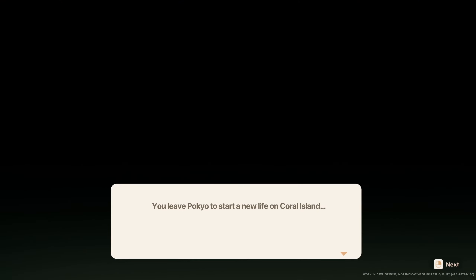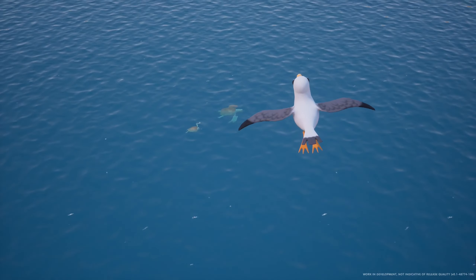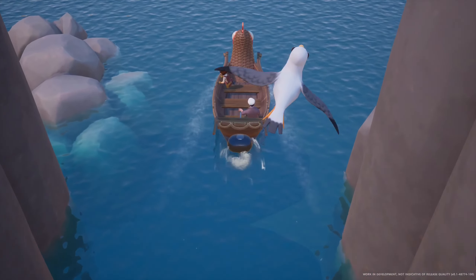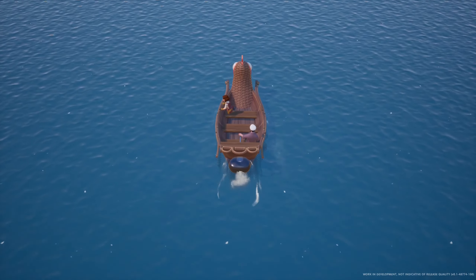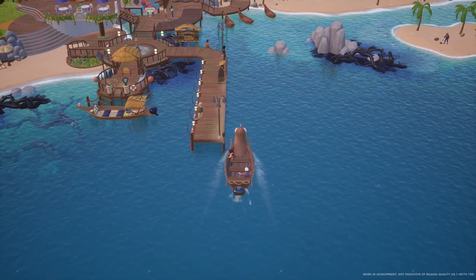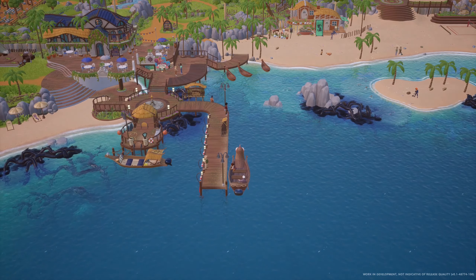You leave Pocchio to start a new life on Coral Island. Oh look, the turtles and fish! Oh, this is so nice. Is that meant to be a chicken boat? Wow, so detailed.